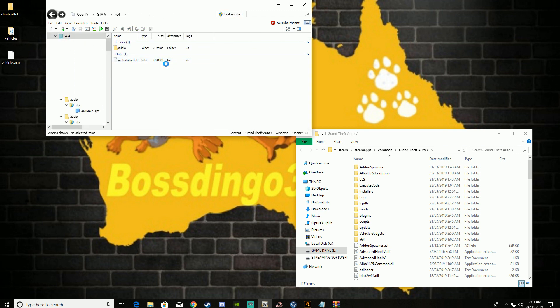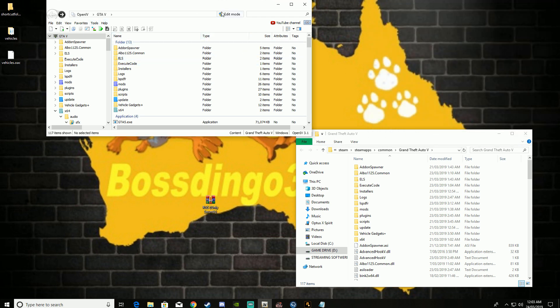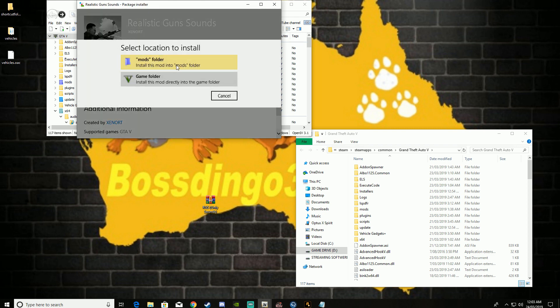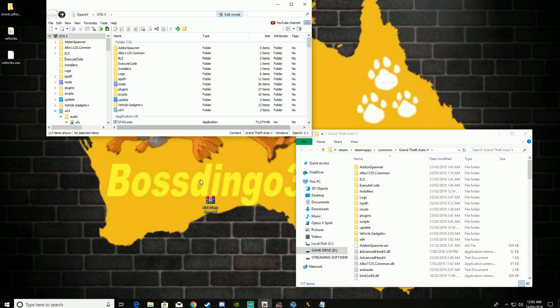But we are not done just yet. For the gun sounds that are in the link in the description, you want to hit the optionals — RGS. Now this is where it is going to get a little tricky for some learners. Go ahead, Enable Edit Mode. You want to hit Tools, Package Installer. Click on the sounds. Whatever you do, don't do what I did once where I accidentally clicked the wrong thing. You want to put that into your main GTA 5 folder. It will bring up the custom siren pack — the custom sounds that I had. Hit Close. That is done.